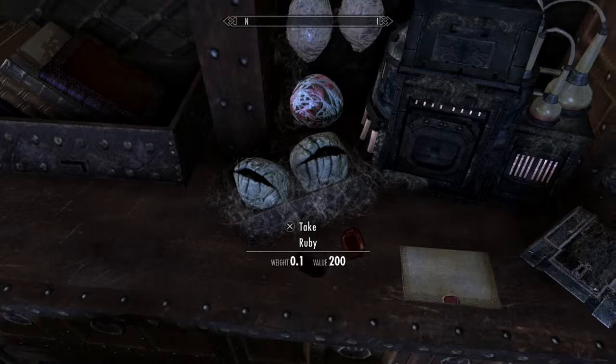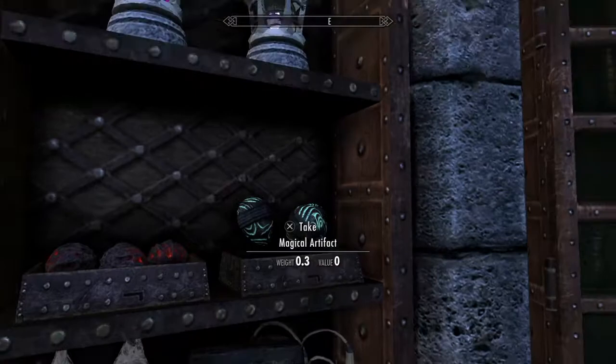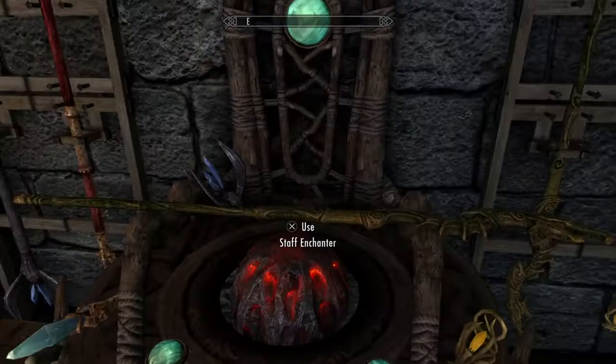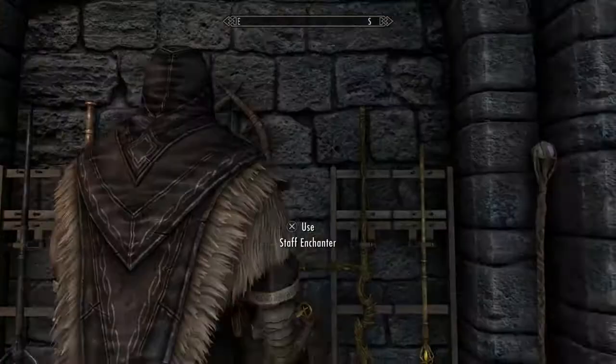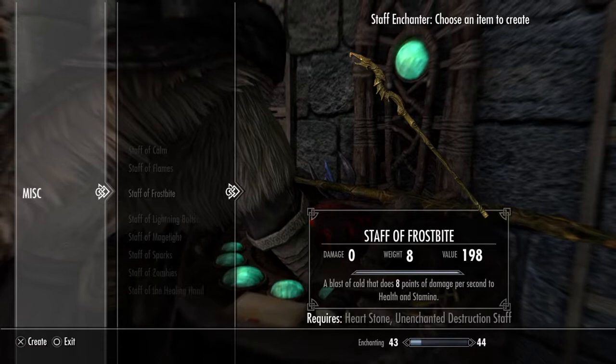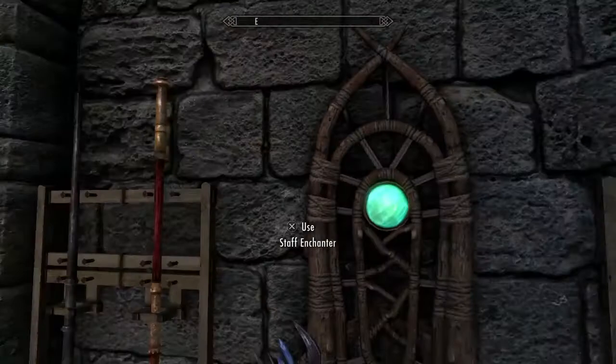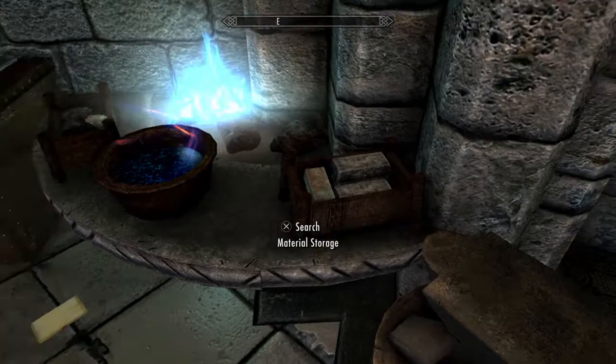There's a spider eggs mixture chamber you can activate and deactivate. Notice there's a staff enchanter — you can take basic staffs and enchant them however you wish, putting whatever magical effects on them you want. Look at the staffs you can create. And yes, this is a forge complete with a tanning rack. You never have to buy another house in Skyrim.